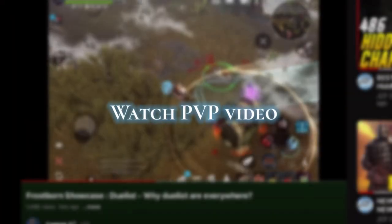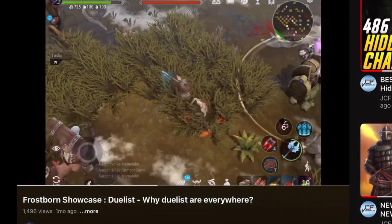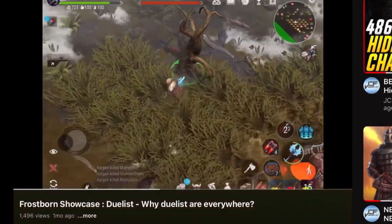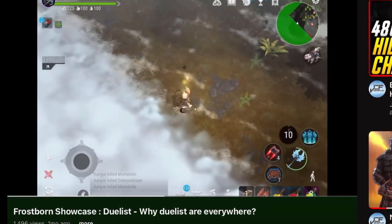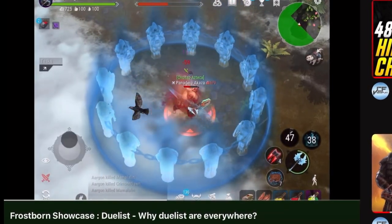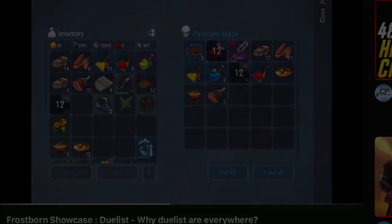Next is watching PvP videos. You can learn by watching how PvP works, which can help you know what you should do. This is best for someone who doesn't have any good gear for competitive PvP, or someone new. You can also look for specific armor or weapons to see how others use them.